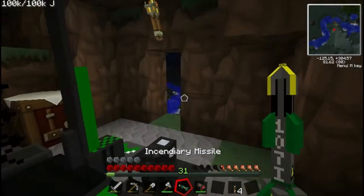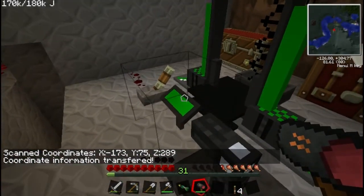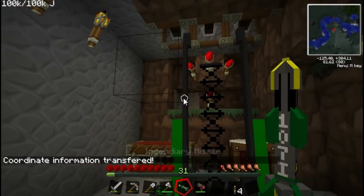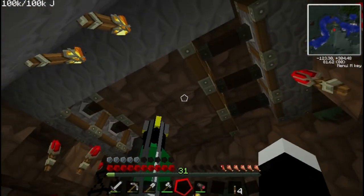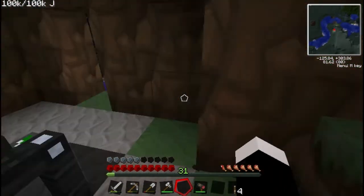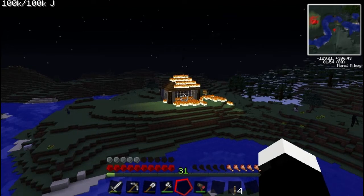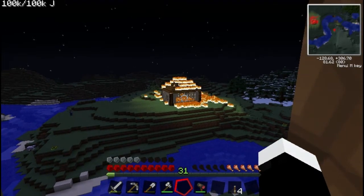Let's go on to some more dangerous explosives. We have the incendiary. This radar gun does make it very easy to target, so I recommend you build one. Launch - falling - boom! As you can tell by the name, incendiary explosives start fires. All the wood in that house will burn down pretty much.